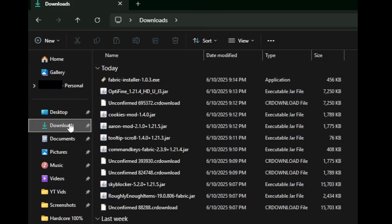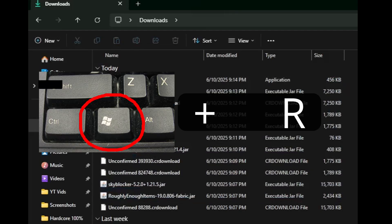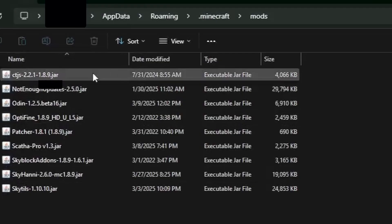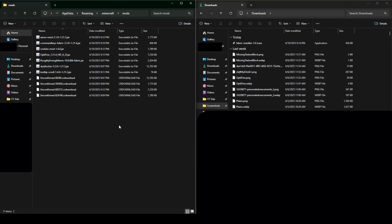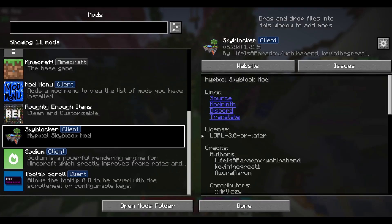So when you download your Minecraft mods, they go to your downloads folder. Once you have them all, pull up Windows + R, which brings up a menu, then type %appdata%\.minecraft\mods, and that'll pull up your mods folder. Then you take all your downloads, drag them into your Minecraft mods folder, and boom — you've got all your Minecraft mods. Now let's get into the actual mods.